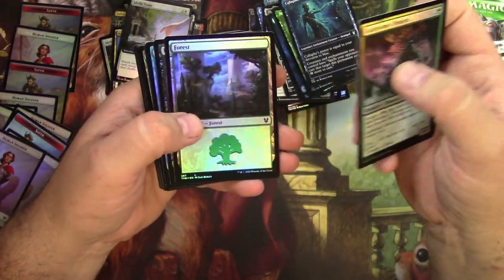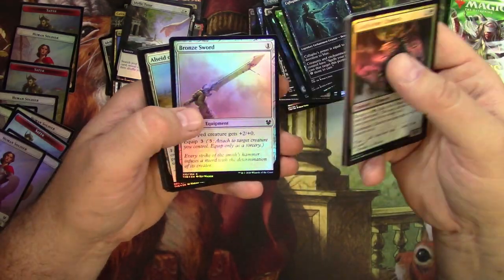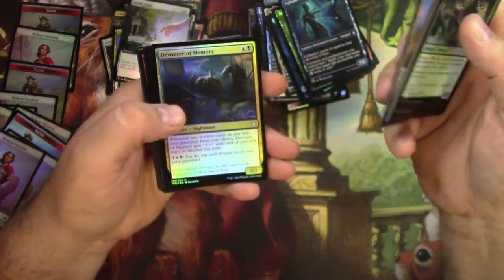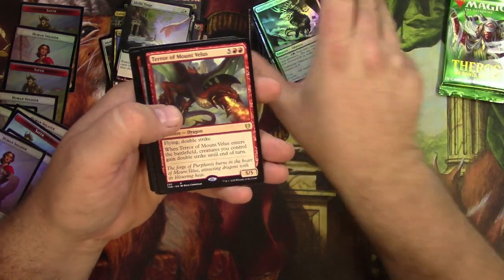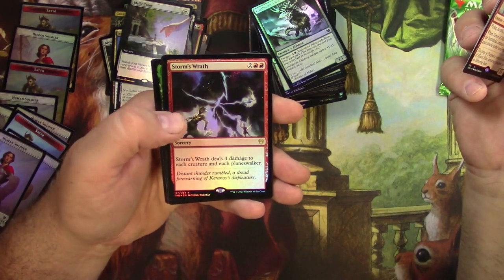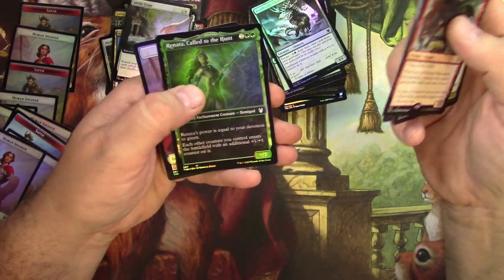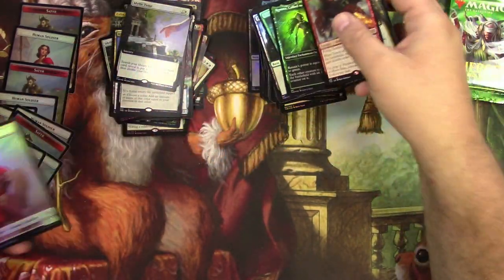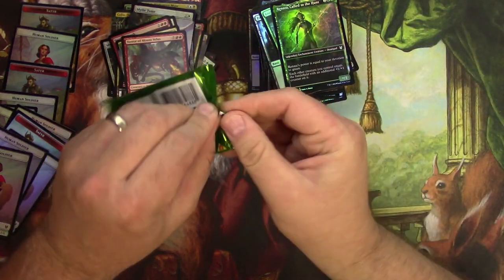The Loathsome Chimera, Charger Lamprey, Bronze Sword, Devourer of Memory, Terror of Mount Velus, Bronze-Hide Lion. Storm's Wrath in foil and Elspeth Conquers Death in non-foil. And Renata — Renata, Calling the Dead.